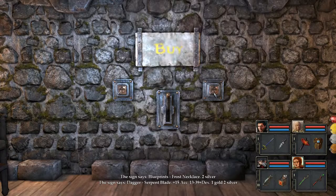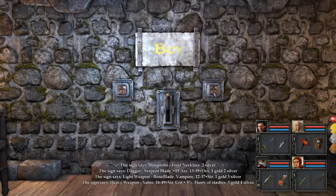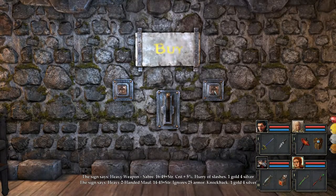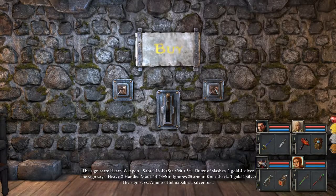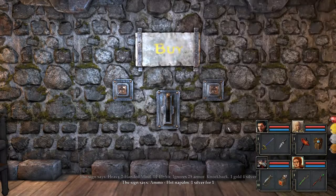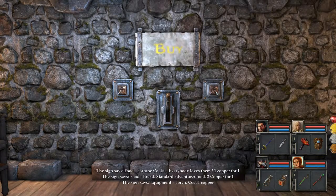One gold, two silver. Boneblade — vampiric. Oh yeah, I remember vampiric weapons. Heavy weapon, saber. Heavy two-handed mole. Hot napalm — that's where you can get this. I assume that's fire napalm. Fortune cookie, bread, two copper — same price. Good. Three silver for Mithril — I don't have to go back there to buy it.